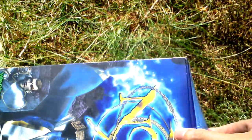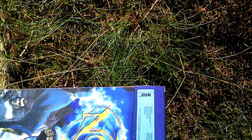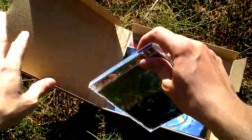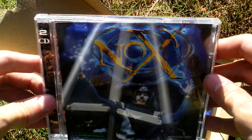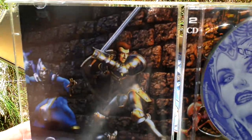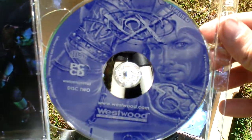Okay, now let's open the box and see what is inside. Of course this is the game itself. It comes on two CDs. This is CD One. There it is. This is CD Two.